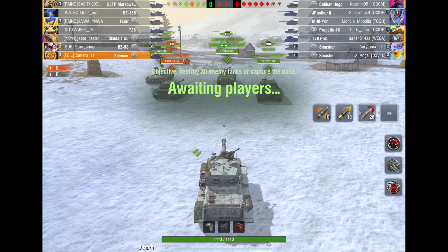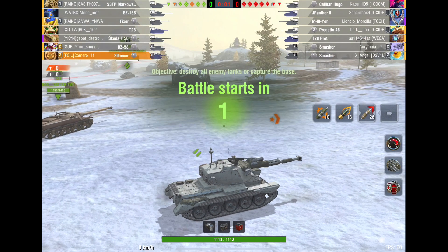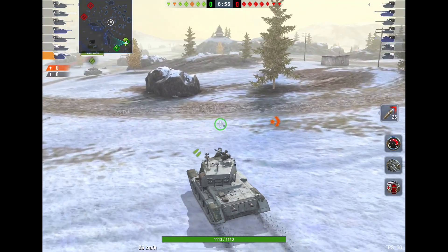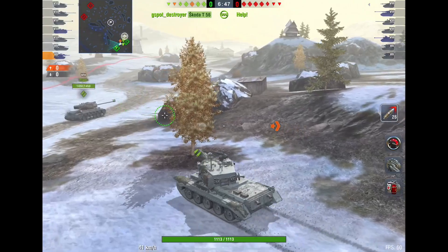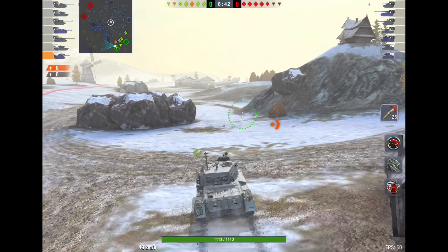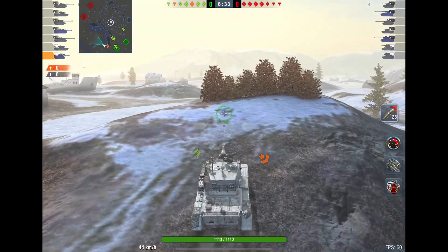Looking at the lineups — I'm actually in this game with my buddy. I'm in the BZ-58. They have a platoon of Smashers, a T-28 Prototype, a Yo, a J-Panther 2, a Caliban, and a Progetto 46 — a great lineup. We don't. We have a T-28, which is positional, and we have an AFK tank. I do not want to deal with two Smashers, a T-28, a J-Panther, and a Caliban — those guns can absolutely rip me and my buddy apart.